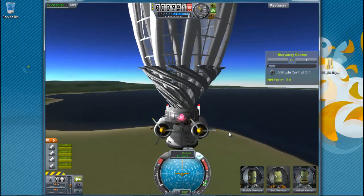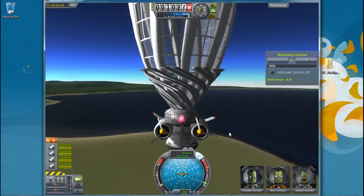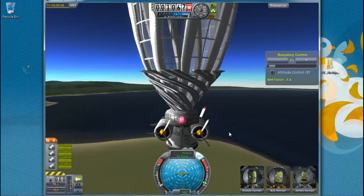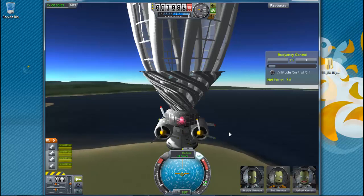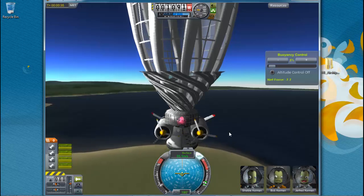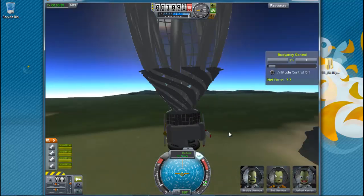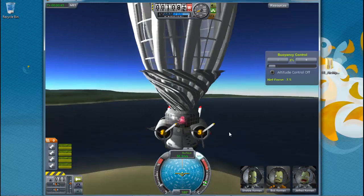That glitch that you guys saw on yesterday's video, where it happened twice where I couldn't end the flight — that's why I had to delete the Fire Spreader mod. Therefore I had to delete my save and then reinstall it. But now it works.